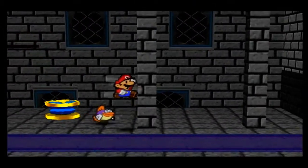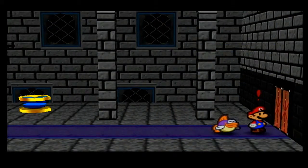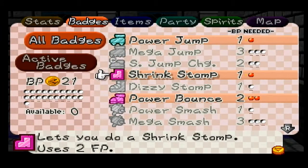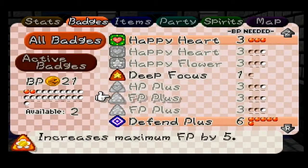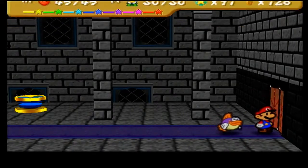We've got the key. First I gotta do something just for later — I'll get rid of my super attack in favor of Spike Shield. That's going to be important later.